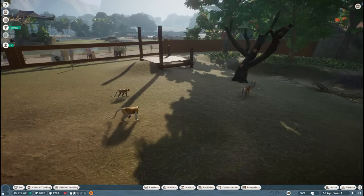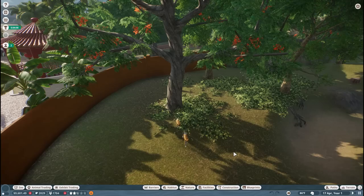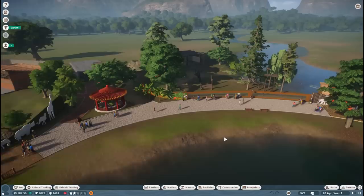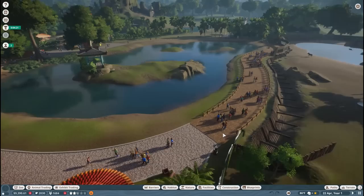We'll have to get them some toys. Oh look, they're climbing the tree! I love it when they actually interact with the environment you put down. All right, welcome to the new pack — we are going to be exploring new animals which include not only the proboscis monkey and the sun bear, but also the addition of the clouded leopard.